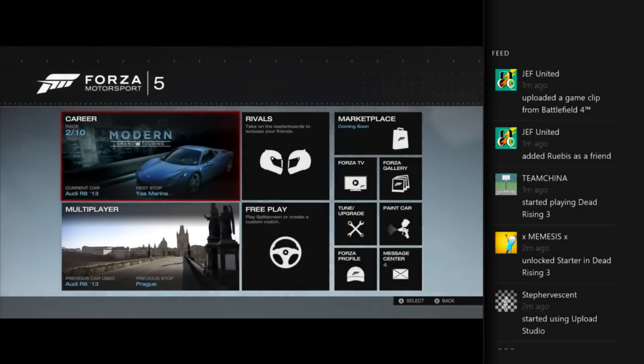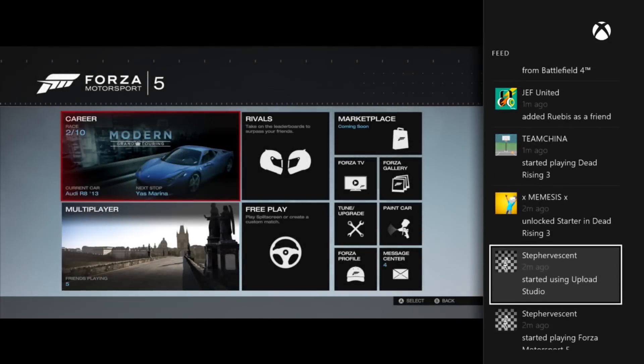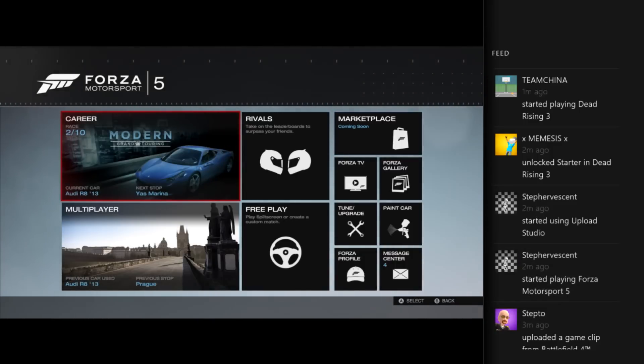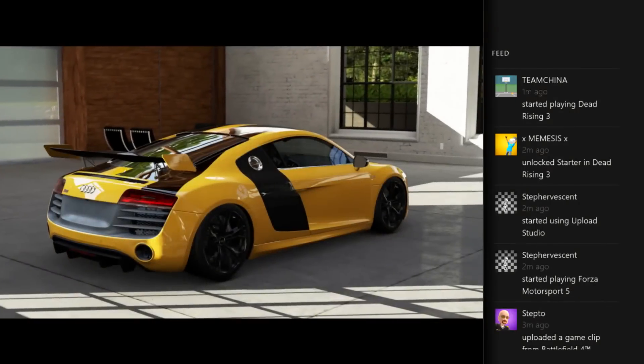Next up, switching back and forth between controlling a snapped app and the full screen experience. For example, if I just snapped my activity feed, I can double tap the Xbox button and get right back to the action. I can also simply say 'Xbox, switch' for the same result.